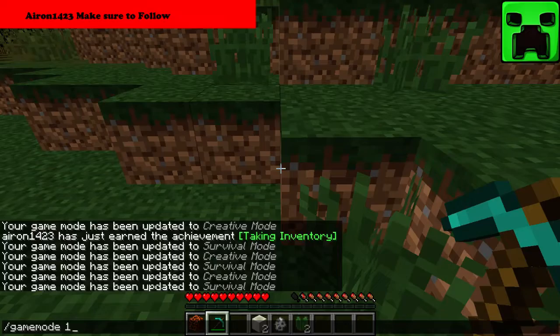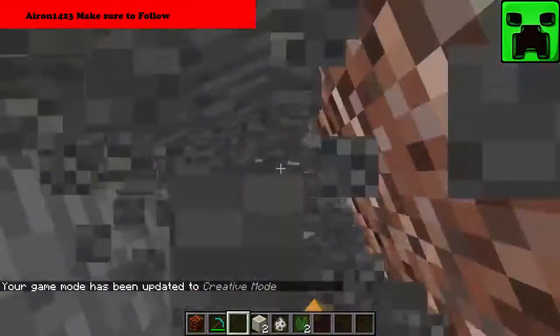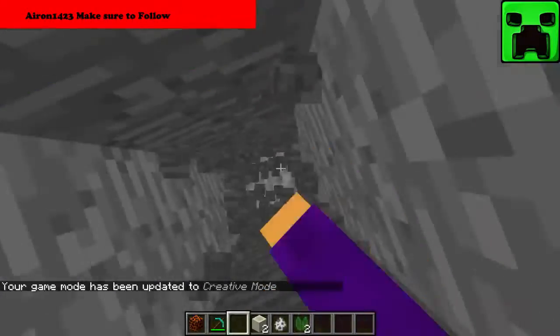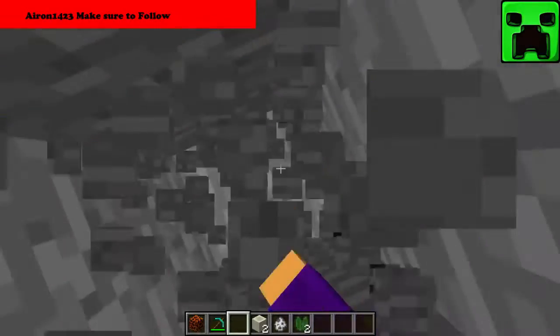Yeah, you find these underground. So if I dig down far enough somewhere, I should be able to find some. I think you have to go to a desert — I don't know where a desert could possibly be in this randomly generated world, but you find these underground. More decoration blocks.